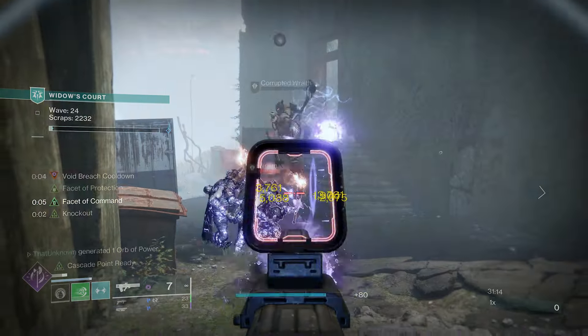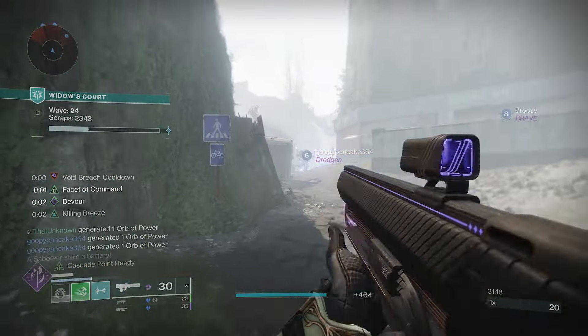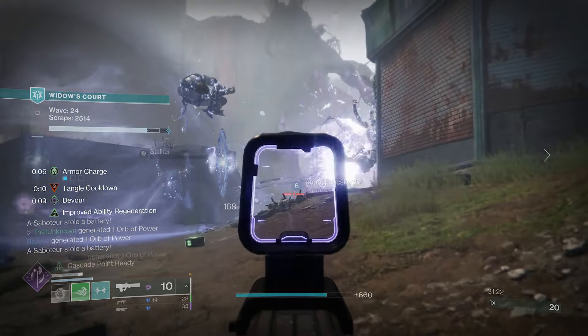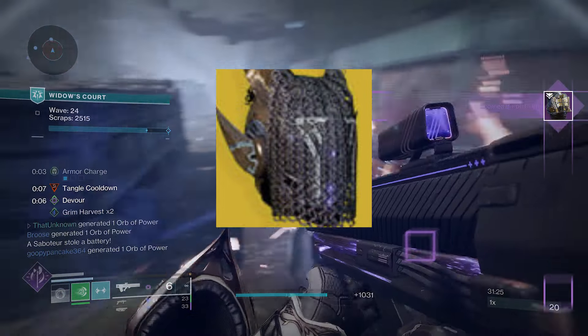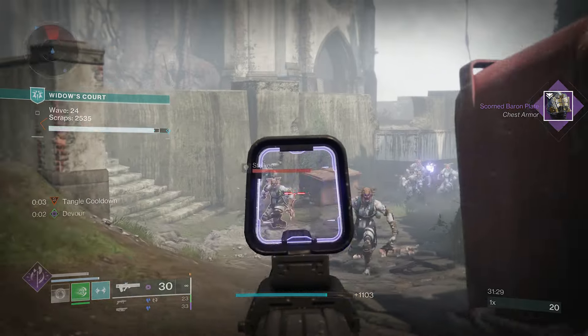There's actually been a severe lack of Titan builds on this channel, so we're going to be changing that today. We're going to have a Titan build for the Void Prismatic Titan using the brand new Mask of the Quiet One. This thing got changed with Revenant, and now it's actually one of the best Void Titan Exotics you can run.